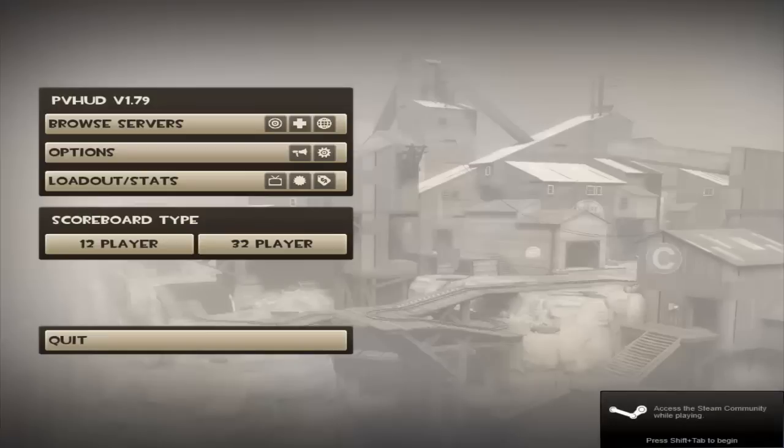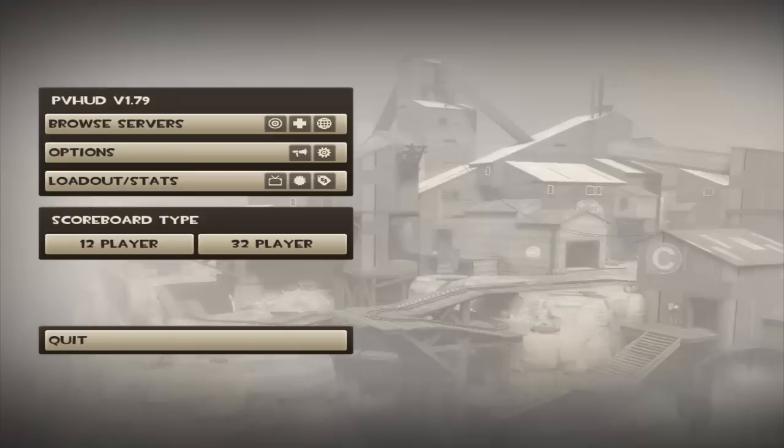Okay guys, we are in game. You can see everything's changed with PV HUD. You have your scoreboard — 12 player, 32 player — not quite sure what that does. You have your loadout and statuses, Replays, Achievements, and Store.